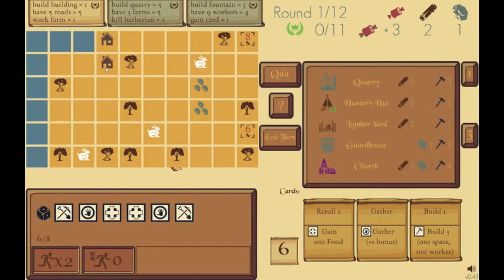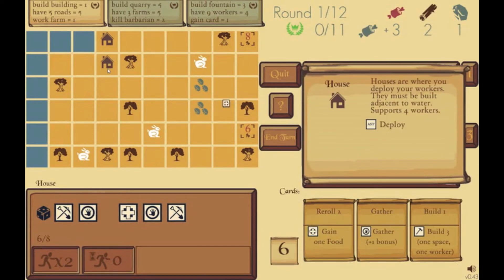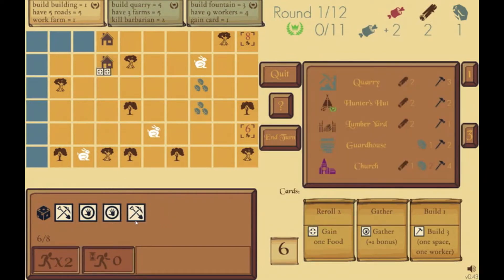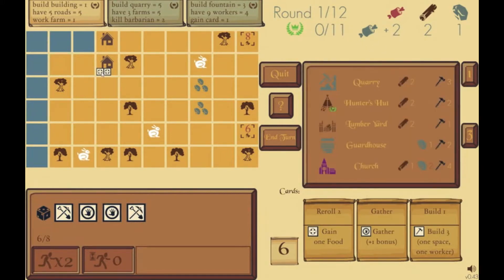The main place you'll deploy dice is to a house. I'm going to click and select the reproduce die — you can see it highlights the places I can use it. I can use it on these two houses, or use it on this card to gain one food. I'll click my house and deploy it. One reproduce die alone is not enough to reproduce — it should be sort of intuitive.